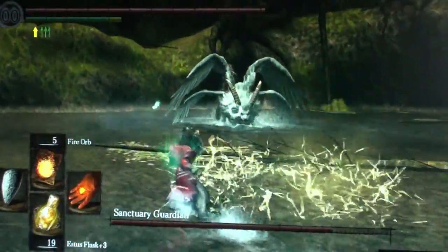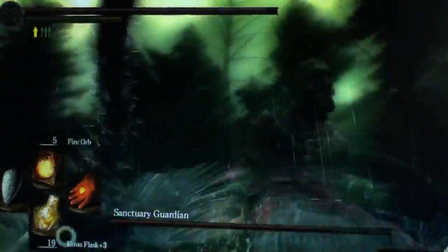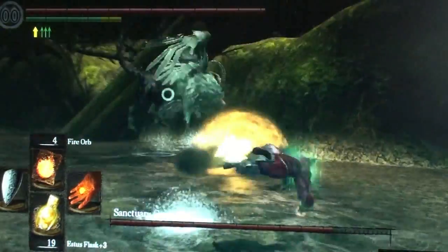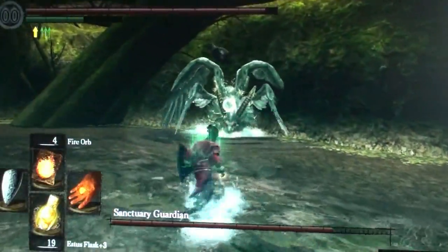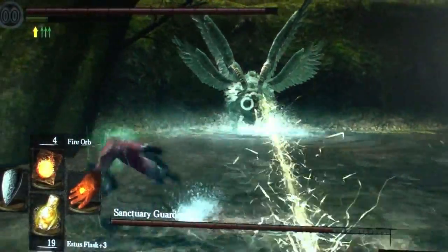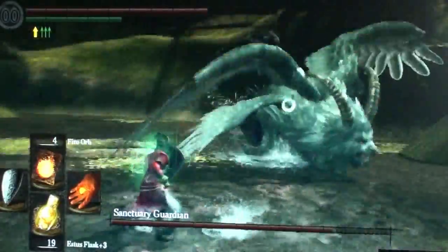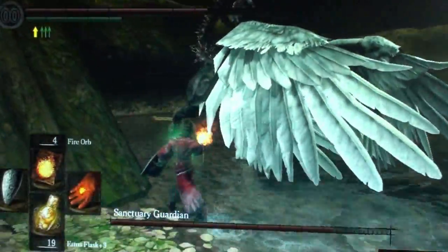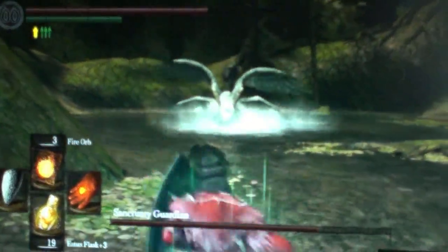Let me tell you a little bit about the strategy I ended up using. I ended up wearing Havel's ring and the Ring of Favor and Protection. The Dark Wood Grain Ring, as I mentioned in the previous video, has been nerfed — you now need to have 25% equipment load or lower, otherwise you will not be able to do the ninja flip. Before, we used to be able to do it with up to 50% equipment load.